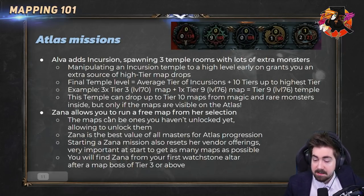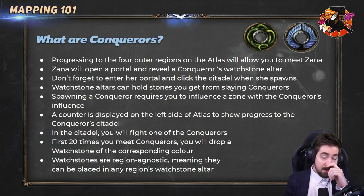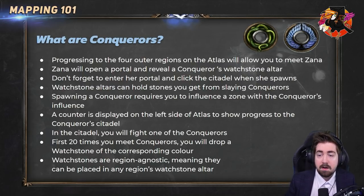Zana lets you run a free map, and it's important to look through all the missions and put some thought into which one you're selecting. We've seen a red patch on the atlas — but what are conquerors?